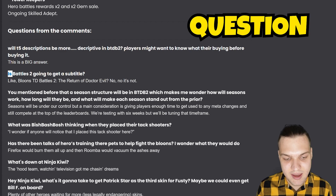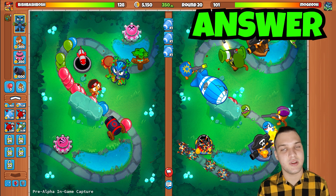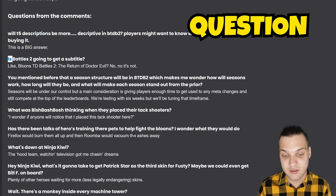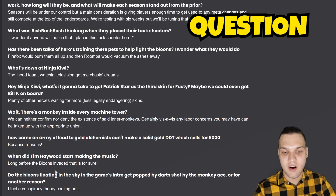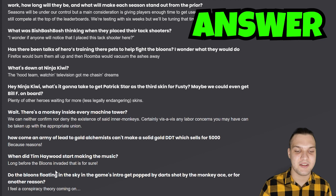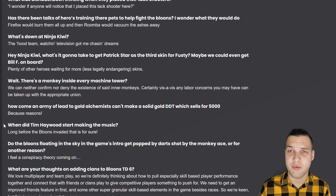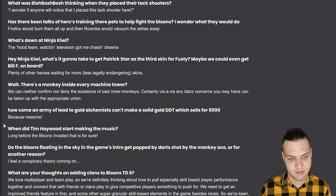What was Ninja Kiwi thinking when they placed the attack shooter in the BTD Battles 2 preview screen? They said 'I wonder if anyone will notice' — pretty obvious. Has there been talk of heroes training pets to help fight bloons? Firefox would burn them all and Roomba would vacuum the ashes away. On getting Patrick Star as a skin for Fusty: Fusty is not gonna get a Patrick Star skin, but there will be a few more skins for other heroes.